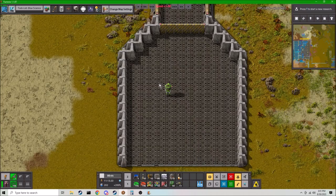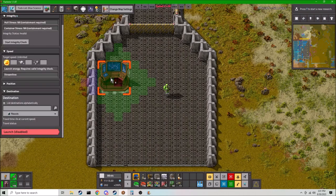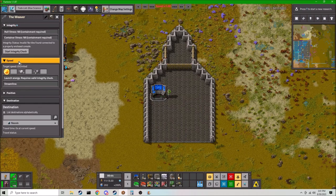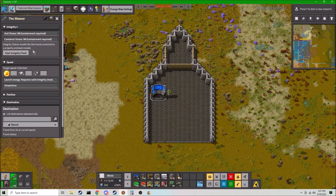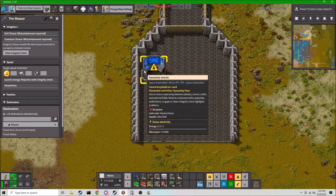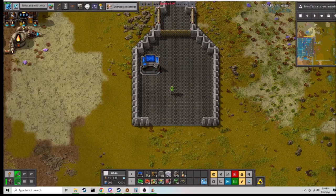The next component we're going to touch on is the spaceship console. You can put it anywhere on your spaceship that highlights green — it doesn't really matter where. It'll do a quick scan and pull open this little UI menu. Up at the top it says integrity status invalid, which means there's a hole in your ship. It'll highlight the walls in red where you have missing walls. I'm just going to place it down so we can get a quick idea of the integrity and wall system.